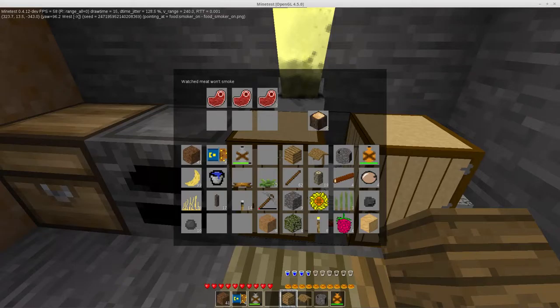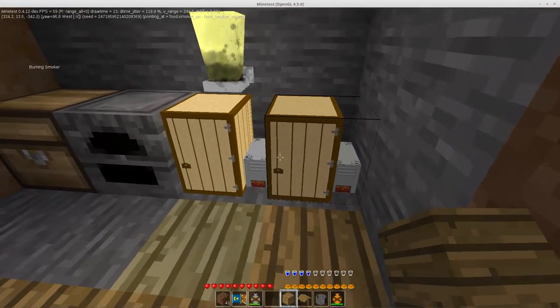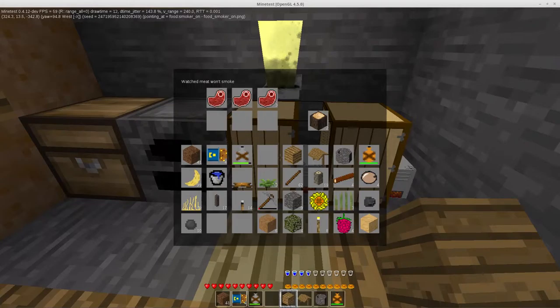So all the slots will switch to smoked steaks, it'll remove however many chunks of wood it used, and the furnace will switch back to a resting state without fire. You'll be able to pull your meat out, throw new meat in, and put more wood in. One thing I'm not sure about: if you put excess wood in, after the first cycle cooks the meat I don't know how to prevent it from kicking into another cycle and re-smoking the steaks. I'll probably have to check the materials in the slots before it runs to make sure they're items that can actually be smoked.